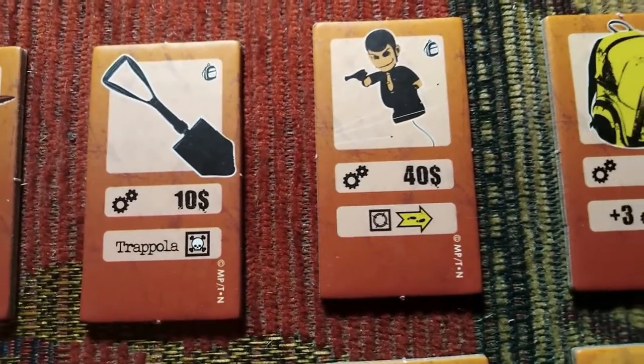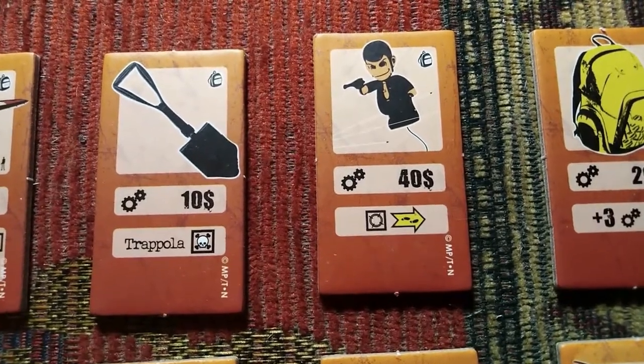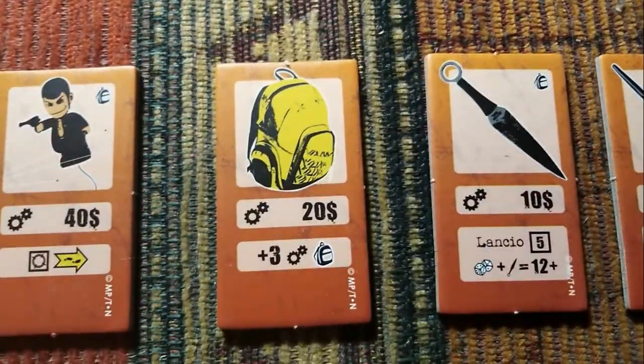There are also two trap tiles. A shovel allows you to dig a hole in the ground that could entrap your chasers, while the fake Lupin balloon allows you to evade an attack if you're really in a pinch. The rucksack is an item you are almost obliged to purchase — a character equipped with one can carry up to six items, as opposed to the default limit of three. If you want to extend that limit, make sure you grab a rucksack for $20.